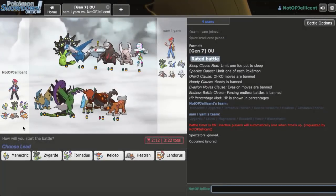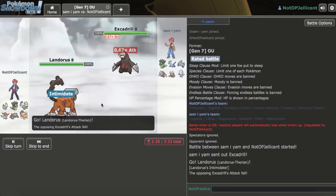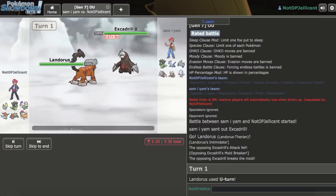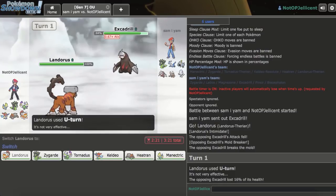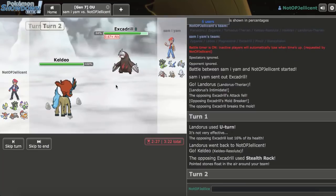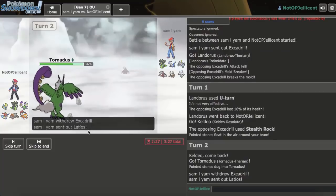Okay, we got our first game. Manectric is actually great in this matchup. I'm assuming he's going to lead off with Excadrill for Rocks, so I'll lead off with my Landorus. He does lead off with Excadrill. Scarf Landorus is too good to let get Toxicked here, so I'll just U-Turn out. He doesn't have a Zygarde switch-in, so let's not bring that out. I'll go into Tornadus — it's good against Pinsir and can take a hit from Blacephalon. I'll make the offensive play into Keldeo as he sets up Stealth Rocks.